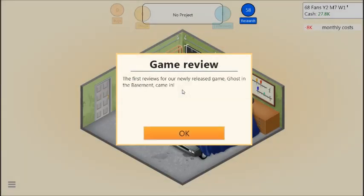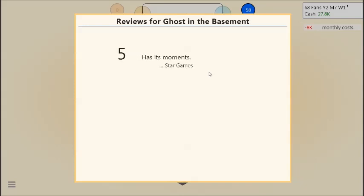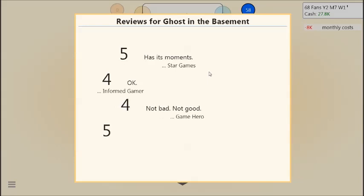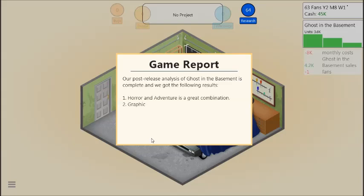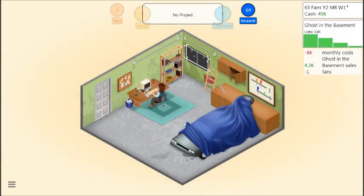The first reviews for Ghost in the Basement came in: five — has its moments; four — it's okay; four — not bad, not good; and five — falls a bit short. I keep getting low grades but I guess it's expected when I'm first starting out. Our post-release analysis is complete: Horror and Adventure is a great combination, but graphics seems quite important for this type of game — oops.